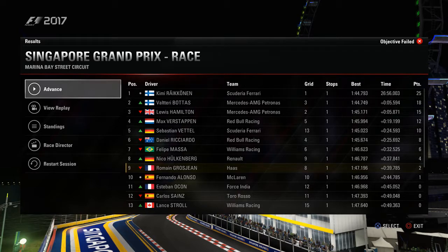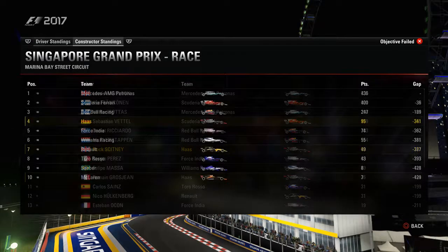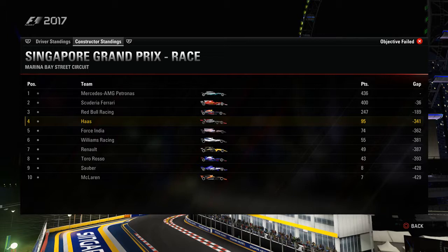Kimi Räikkönen takes home the spoils and finishes first with 25 points for the Scuderia. Valtteri Bottas and Lewis Hamilton make it a Mercedes 2-3. Max Verstappen, Sebastian Vettel, and Daniel Ricciardo finishing the top six. Our teammate Roman Grosjean had a good race finishing in ninth. In the drivers' standings, nobody really made major gains or losses — Lewis Hamilton still leads with a nine-point advantage over Räikkönen, and Bottas is third. We remain in seventh but lost some points to our teammate. It's also status quo in the Constructors, with us still the fourth-fastest team this season.